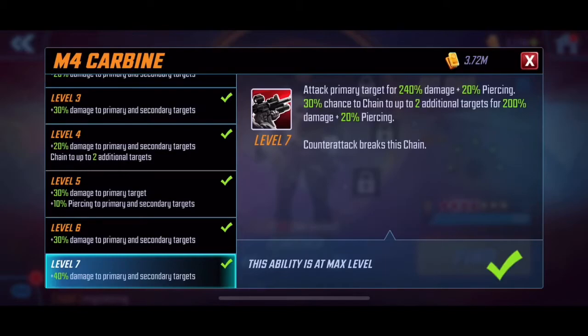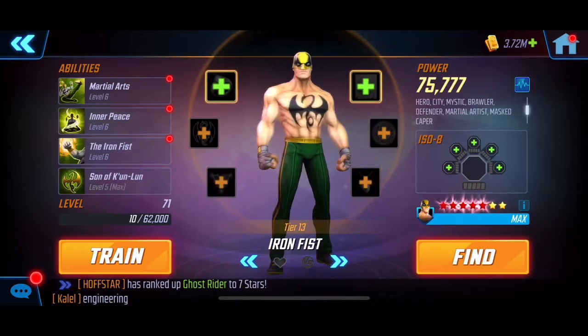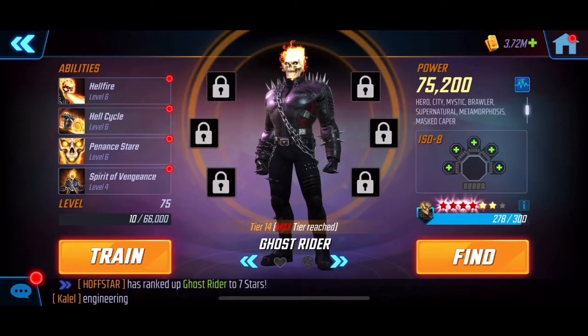I actually do have one T4 on Punisher, but it was a mistake — I accidentally hit it while leveling too fast and mispressed the button, so that's kind of how I got his first ability. Then we've got Ghost Rider; he can heal just like the symbiotes with his ultimate.